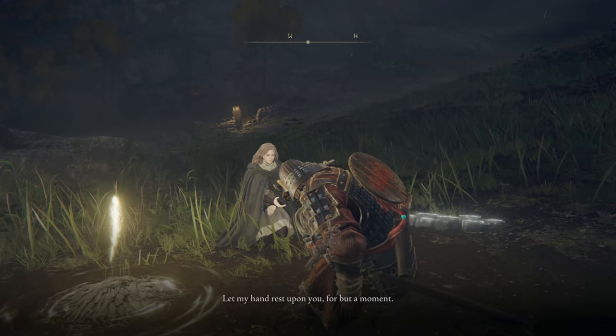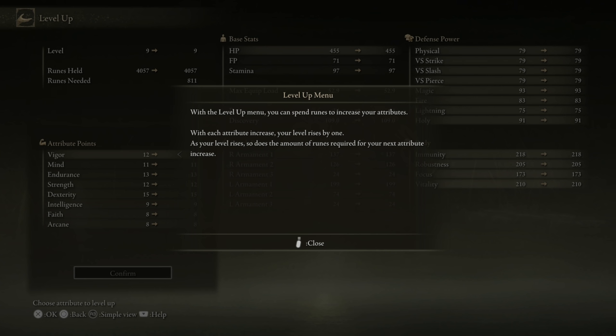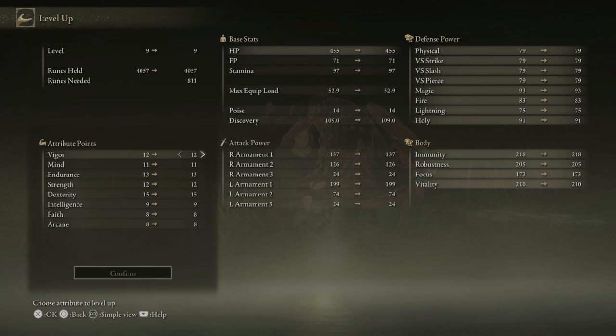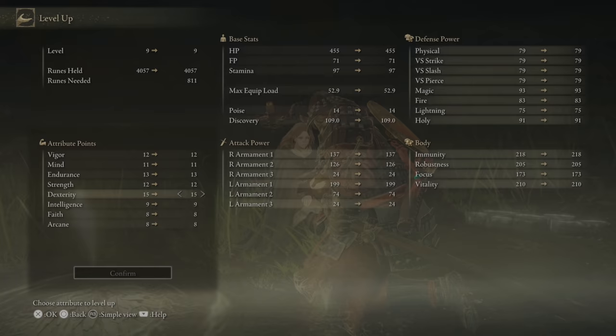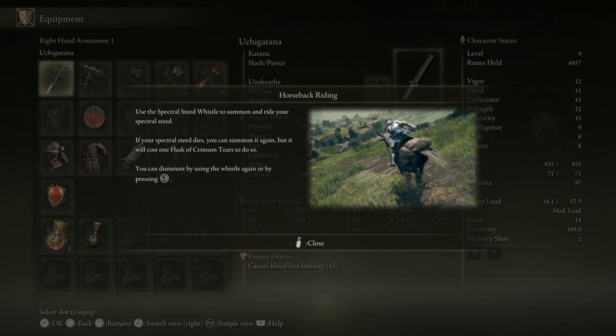I don't know how many runes I have. Okay, I have 4,000. With the level up menu you can spend runes to increase your attributes. With each attribute increase your level rises by one. As your level rises, so does the amount of runes required. Pretty standard stuff. Runes needed are around 811, so we can probably do about four levels. If your spectral steed dies, you can summon it again but it will cost one flask of Crimson Tears.